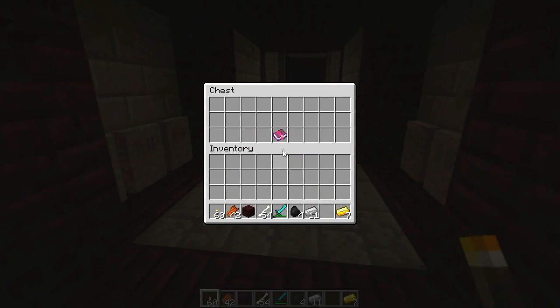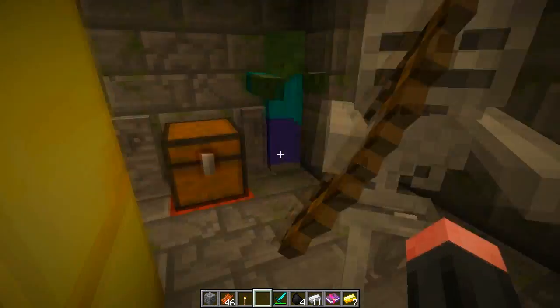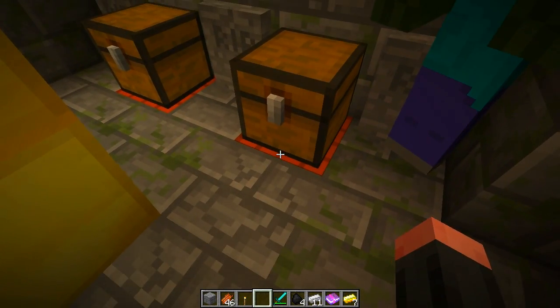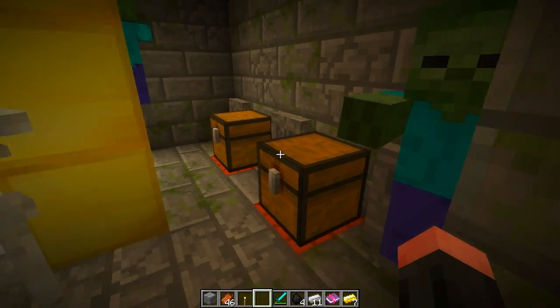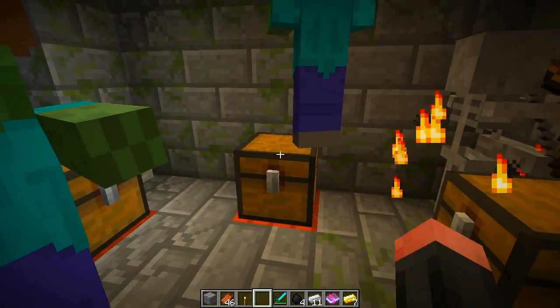Here we have an enchanted book — Bane of Arthropods 4, quite cool. I also found this room completely sealed off with some chests in it, on top of TNT. I'm guessing these are trap chests, so let me just punch this down. Yep — there's nothing for the rest.